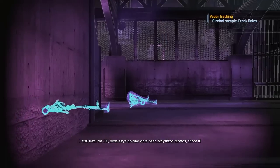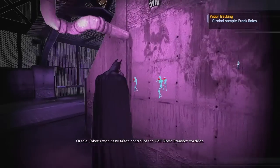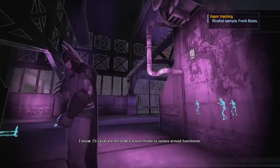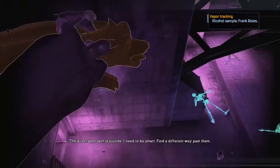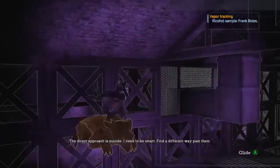Watch this — no one gets past. Oracle: 'Joker's men have taken control of the cell block transfer corridor — that's not good. I patched into a guard radio, sounds like Joker's crew have got their hands on weapons.' I know — I'll calibrate the cowl's vision mode to isolate armed henchmen. The direct approach is suicide; I need to be smart, find a different way past them.